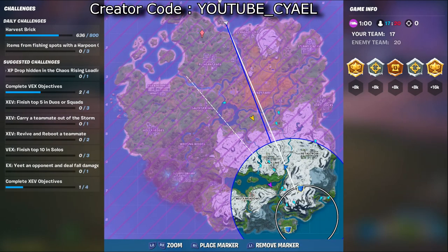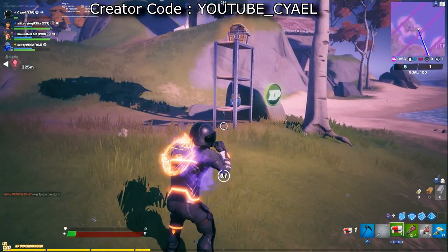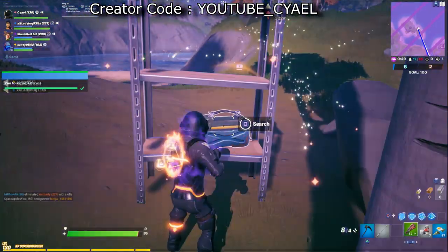XP coin 17 is at the very top of the map, between D and E on an island. It's next to a bench that's just out in the middle of nowhere. Works out nicely.